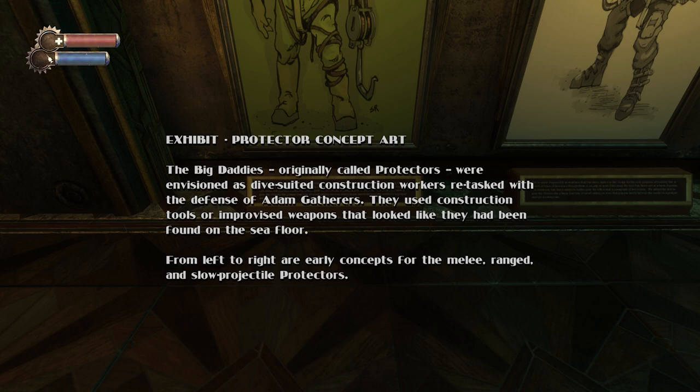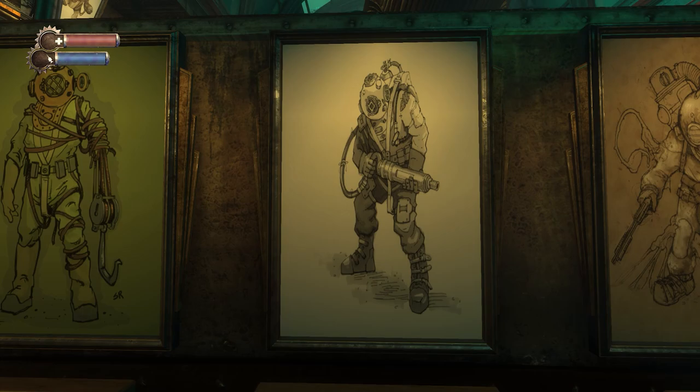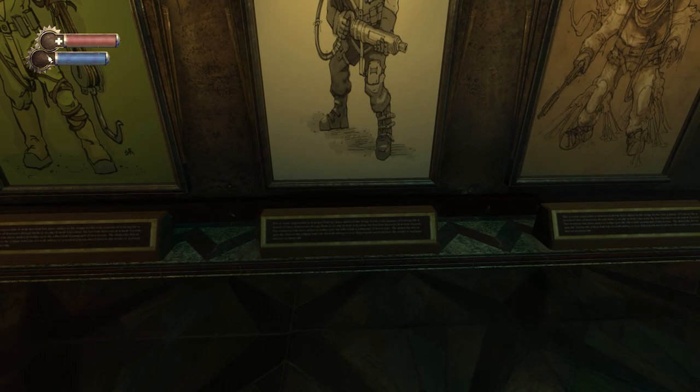From left to right — early concepts for the melee, ranged, and slow projectile types of Protectors. This guy's got a hook attached via ropes to his stump. That's the melee focus which became the Rosie, and that is a plasmid focus — slow projectile. I only ran into two types: the Rosie and the Bouncer.